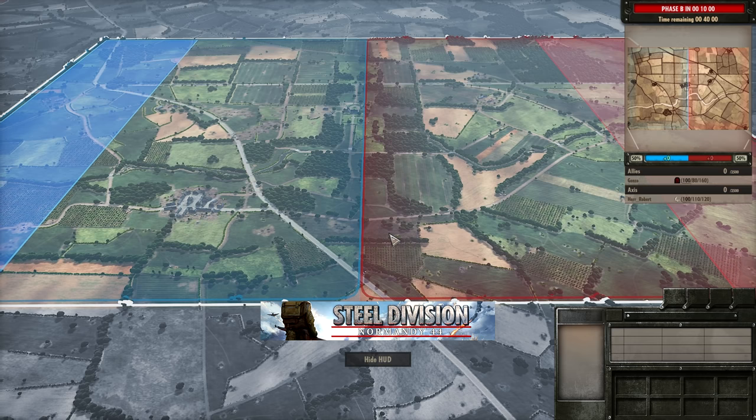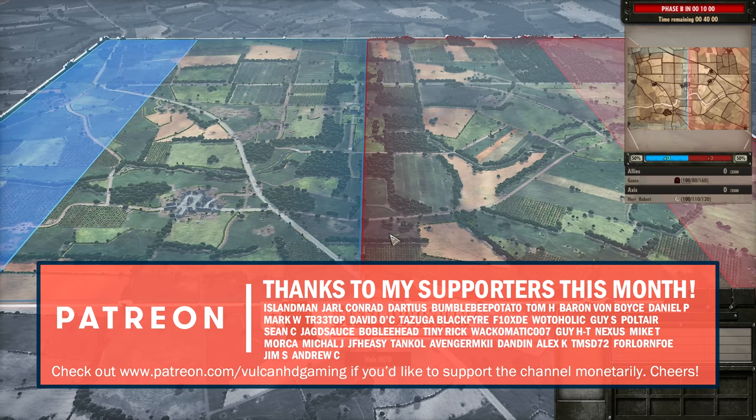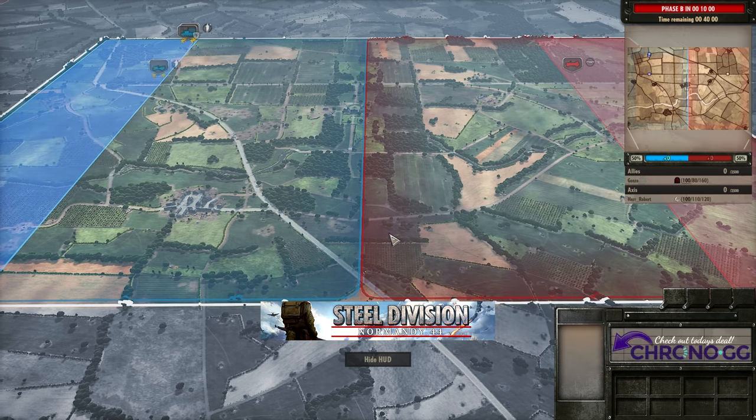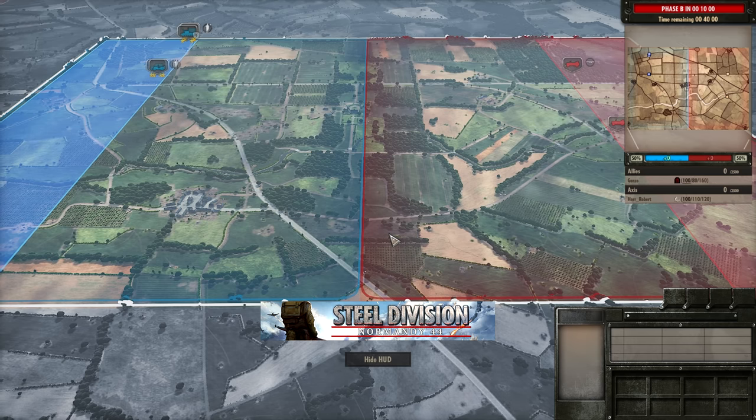Hello guys and welcome to a new Steel Division video today by me Vulcan. Today I have for you game 1 out of 2 games between Gonzo and Herobut in round 3 of the 2nd European Tournament. Today we are going to be seeing the map Medare. On the allied side, Gonzo has chosen the First SSB, and on the axis side, Herobut has chosen the 716th. These are two very different divisions to what we would usually see, and I am extremely excited to see how this matchup plays out.